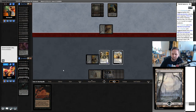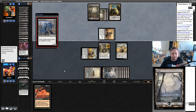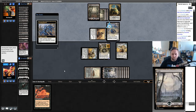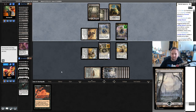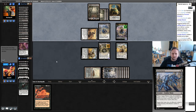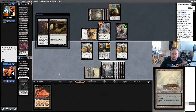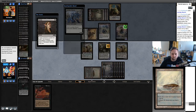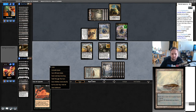I'll let that attack through — it tells me they have a Tragic Slip and need to use it. Lazatep Reaver — fine. If they still have Tragic Slip they can kill the Chittering Rats and prevent us attacking. Cards like Lazatep Reaver that create two bodies is what makes this a harder matchup. Another Lazatep Reaver — we have to start getting some attacks in.